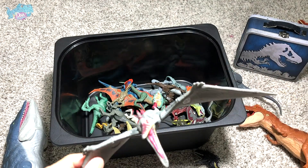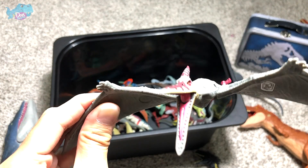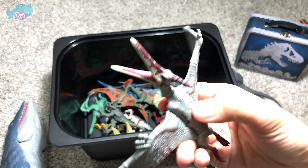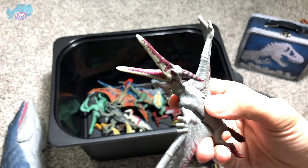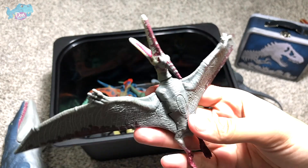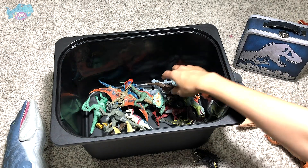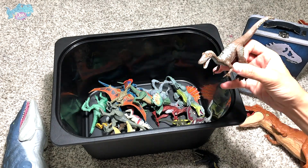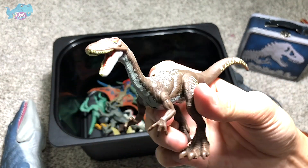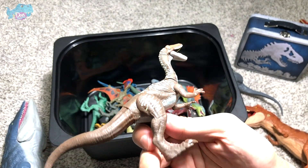All the remaining dinosaurs and prehistoric animals are mostly small little figures. We have a Pteranodon — the Pteranodon is known as the Toothless Wing. Next up we have an Ornitholestes right over here. Looks beautiful. This is a pretty new figure, a pretty new addition to my collection.